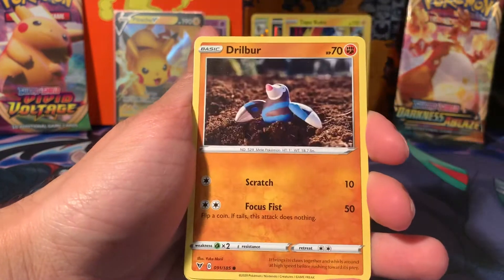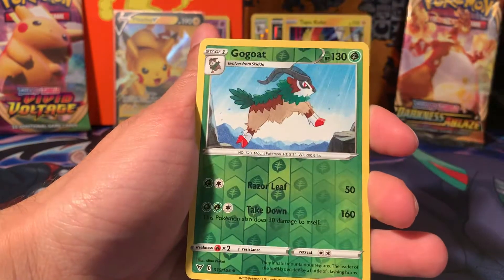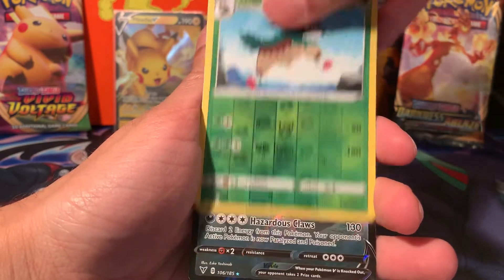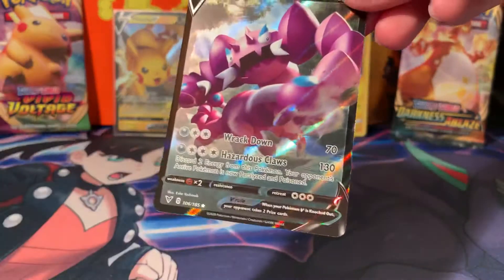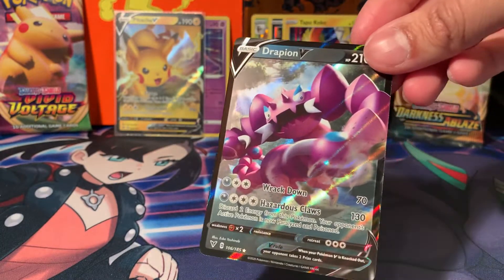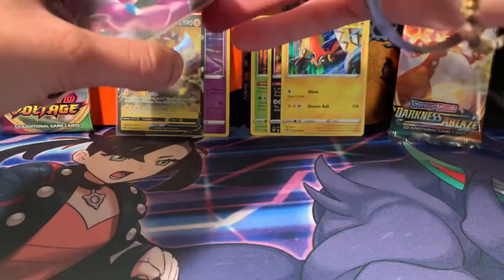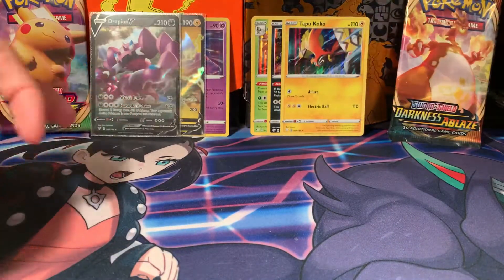Ferroseed, Dedenne, Joltik, Garbodor is a reverse uncommon, and a Jolteon V — okay. Two V cards for this opening. That wins it. 3-2 to Vivid Voltage, hopefully. With V cards.